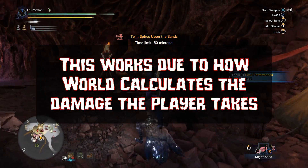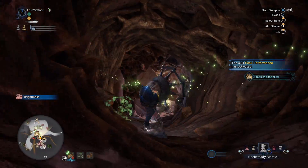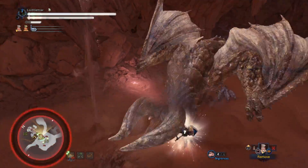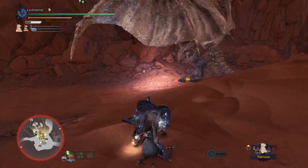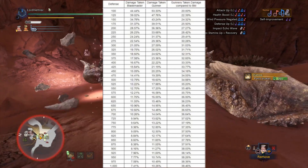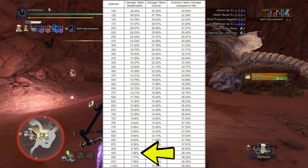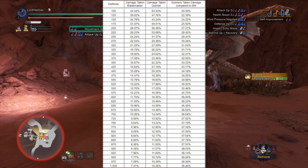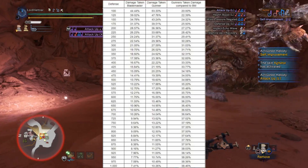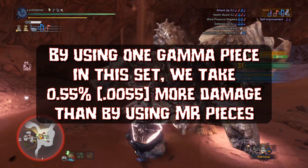So how does this work? This really has all to do with how defense is calculated in Monster Hunter World. You would think you could just do the defense with the Gamma divided by the defense with the Beta Plus, take that percent, and that would be the difference in damage you take. However, that's not how damage is calculated in World. Basically, at every 25 extra defense there's a new threshold — you take a different percentage of the damage from the attack, as you guys can see in this spreadsheet here. So the difference from 947 defense, which is what we have using the Gamma at 7.96%, versus 1000+ which we have with the Beta Helm at 7.41%, is the real difference in the damage you take. By using the Gamma Helmet, you're only taking half of a percent more damage, which is basically nothing.